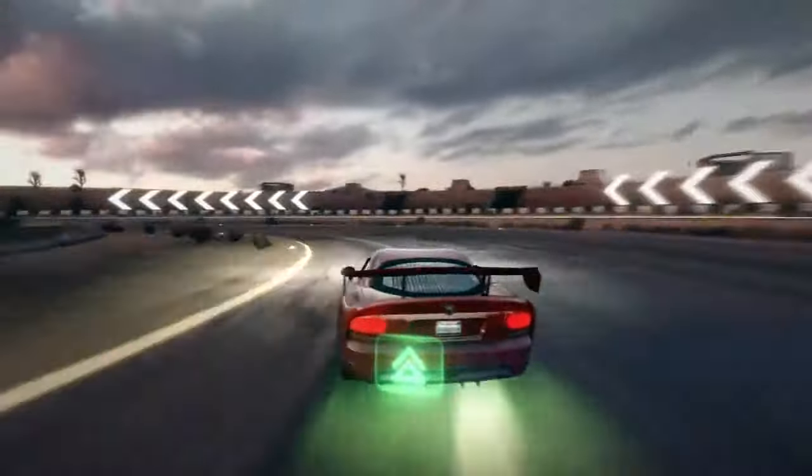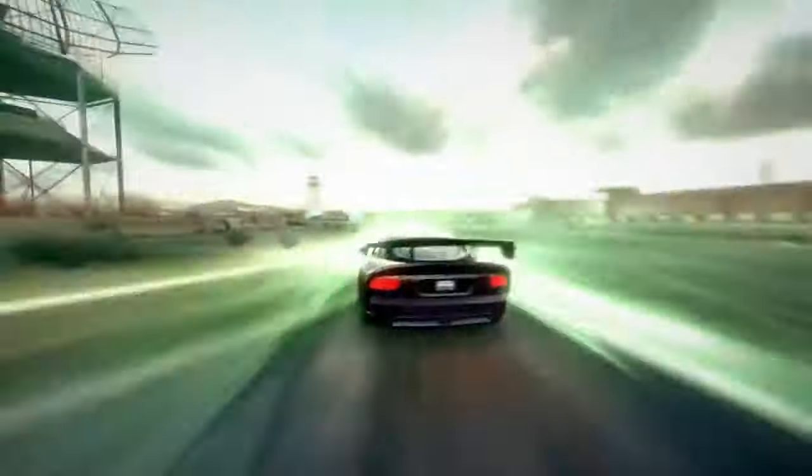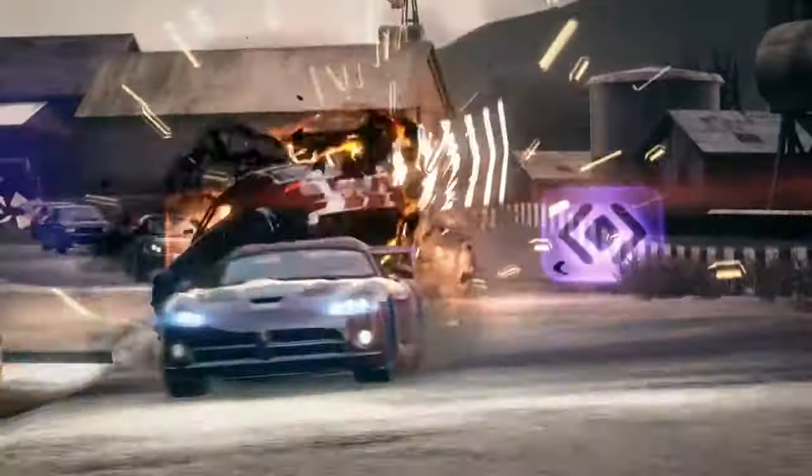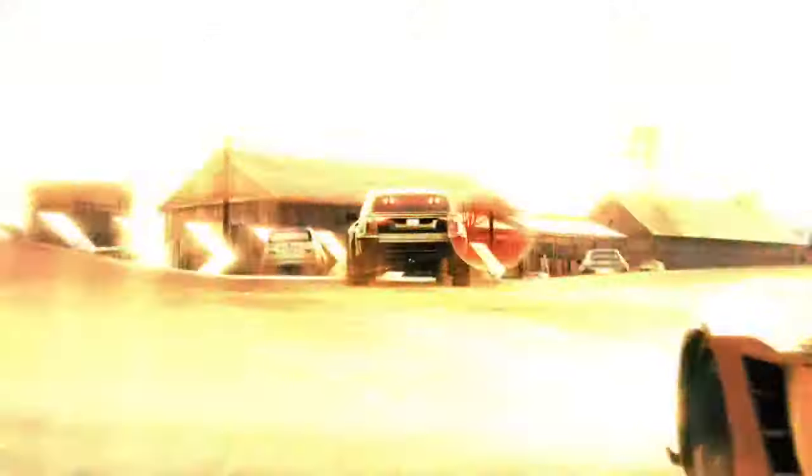Fire off a nitro backward and it will give you huge braking force — very useful for tight cornering. Normally you drop mines behind you, but you can also fire them forward for a short-range attack.